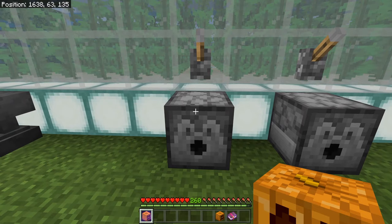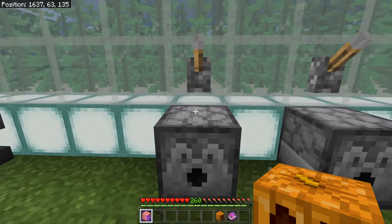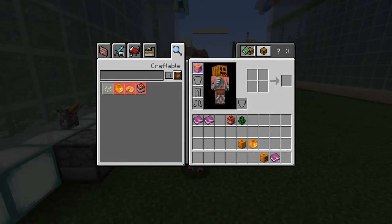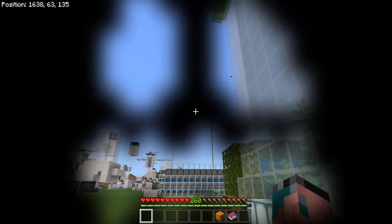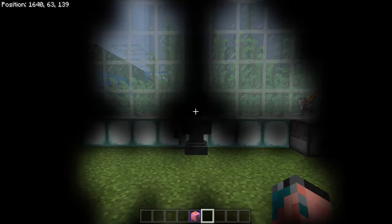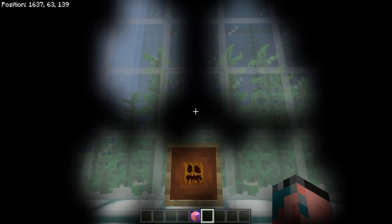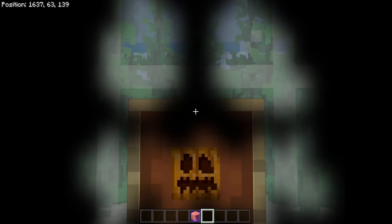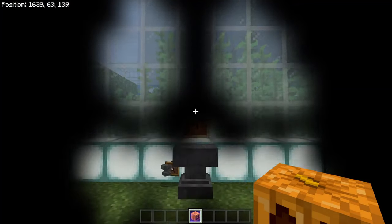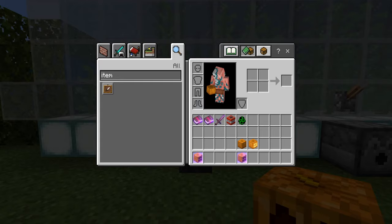And another bug with dispensers: you cannot actually equip these Curse of Binding pumpkins to a player when you fire them from a dispenser. If we power that dispenser, it just goes to our hotbar — you cannot automatically equip these to the head slot. Also, it doesn't show up as enchanted on your head, and it does not have the enchantment glint in the item frame. If you look through the mouth hole of the pumpkin, you can see that pumpkin ain't enchanted, even though it is a Curse of Binding pumpkin. Furthermore, something I did not actually know about creative mode — you can take off Curse of Binding things in creative. Did not know that. That's kind of cool, actually.